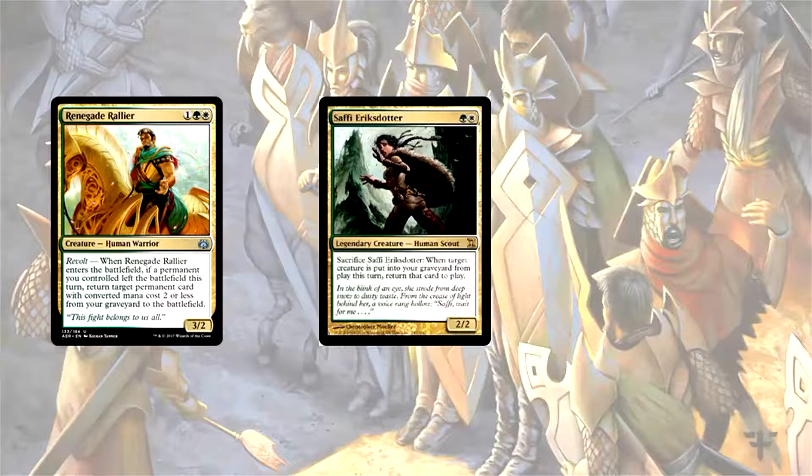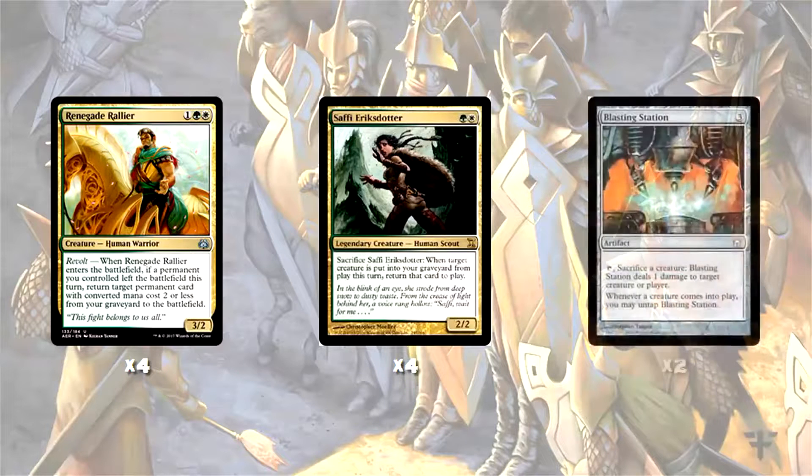The combo is built around four copies of Renegade Rallier and four copies of Saffi Eriksdotter. It functions in a similar fashion to the Aversand Company decks, except we use a different sacrifice outlet: two copies of Blasting Station.